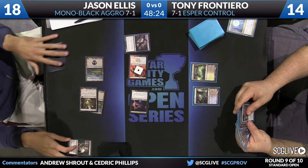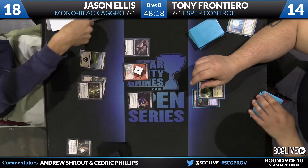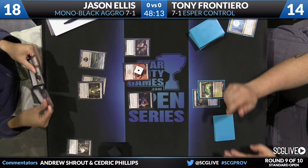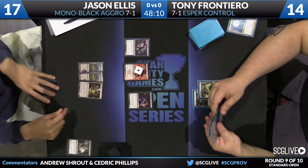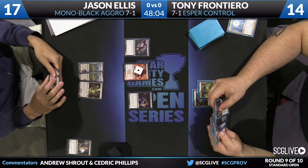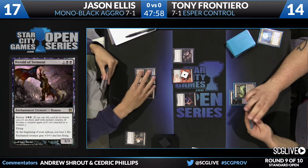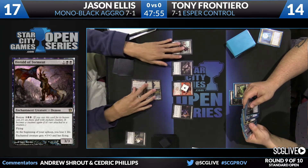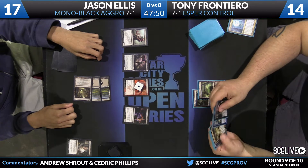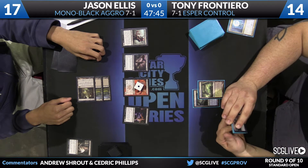Hero of Torment is going to come into play. Notice the Mutavault that Ellis played as well, so he's being very aggressive. If a deck fumbles and stumbles like Frontier is doing right now, it doesn't give you any breathing room to catch back up. He also has a copy of Boggart Marauder in his hand — while the Intimidate effect is not important in this matchup, the haste is. Really, Jason doesn't care about anything Tony does unless it's land, land, Supreme Verdict at this stage.